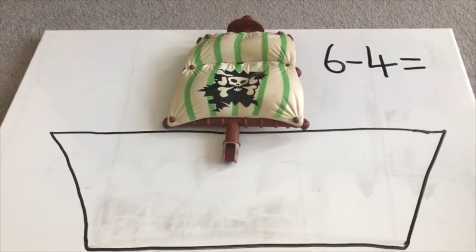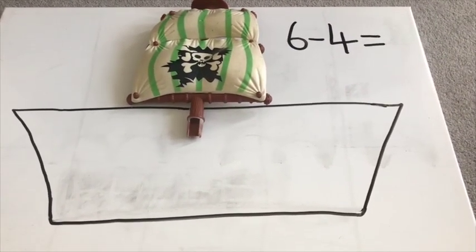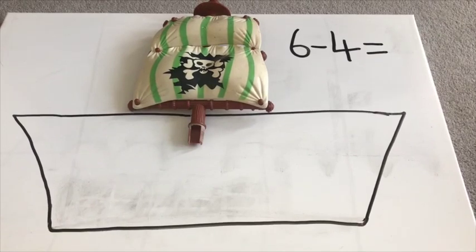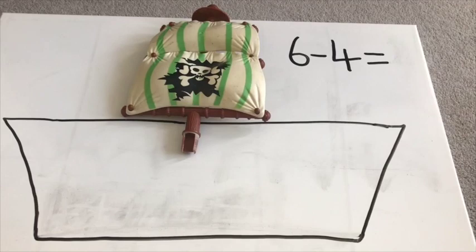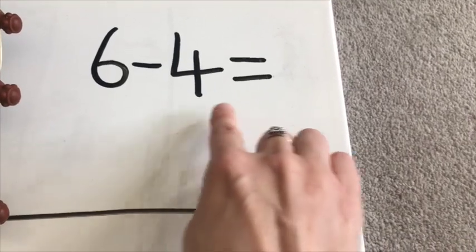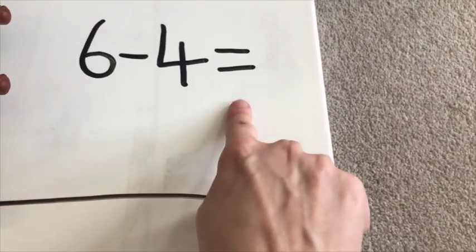Ahoy there! Do you remember Pirate Tom who sailed the Seven Seas looking for treasure? Well, today we are going to use his ship to work out some subtraction sentences. The first one says: six subtract four equals. Or we could say six take away four equals.